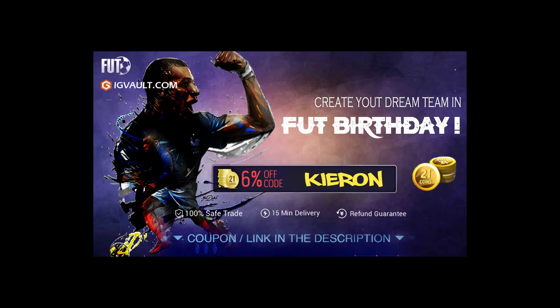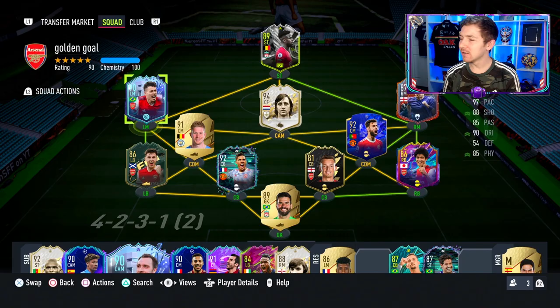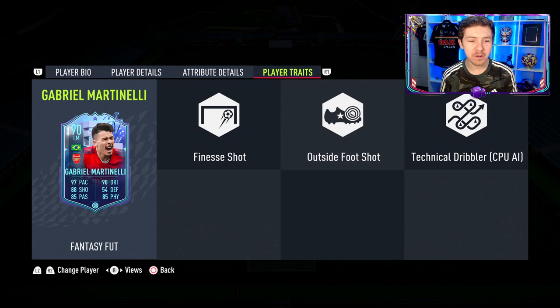Which is obviously fantastic for a winger. If you need some coins to improve your Ultimate Team, the cheapest place to get them is IG Vault — there's a link in the description, and if you use the code Kieran at checkout you'll get yourself an even bigger discount off your order.